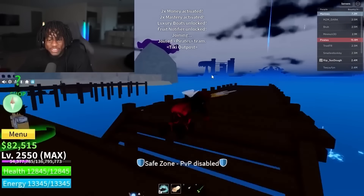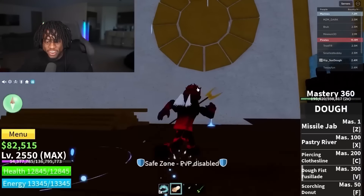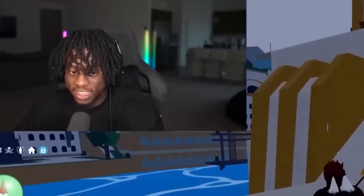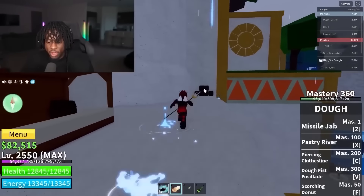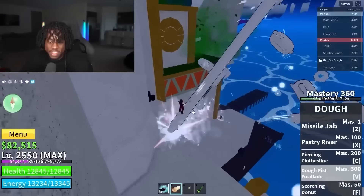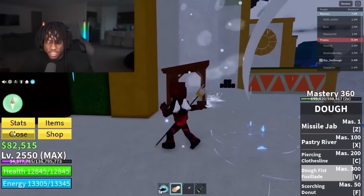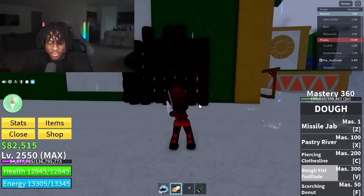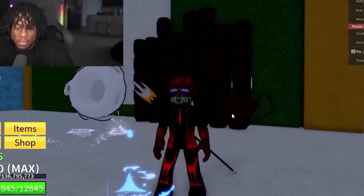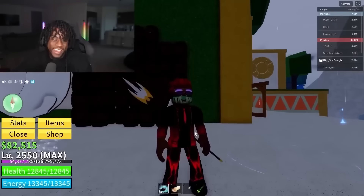We're on the third account. He's in the third sea as well and his name is Russ — rip sus dough. What kind of name is that? Is he a dough fruit user? I think he uses only the dough fruit since his name has dough in it. He has the fully awakened dough fruit — that's a guaranteed two points out of 10. He's in the third sea. He has only $82,000 — his account's kind of broke. He has Schlatt gang pants on — that's a plus two, putting him at four points right now.